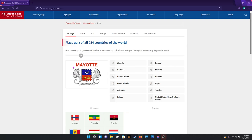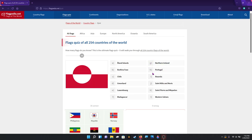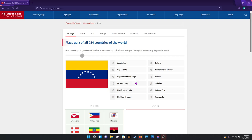Hmm, I wonder which one that is. Oh, that's my aunt calling. That one's such an easy one — Philippines. Greenland. That is Venezuela. That is Martinique.